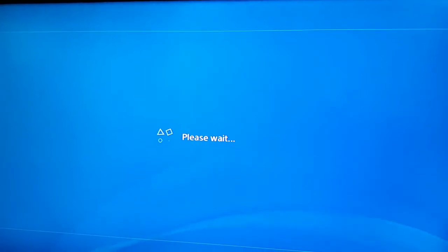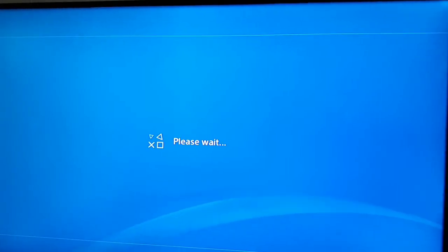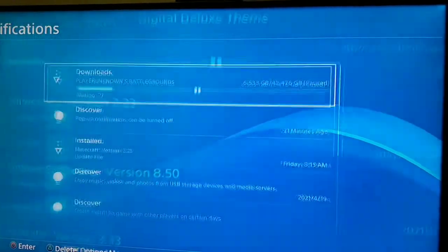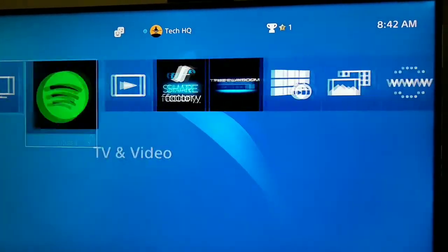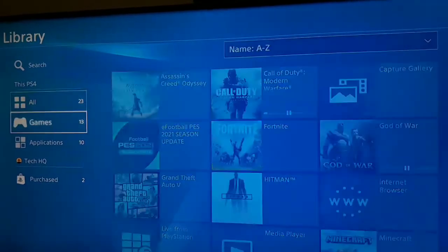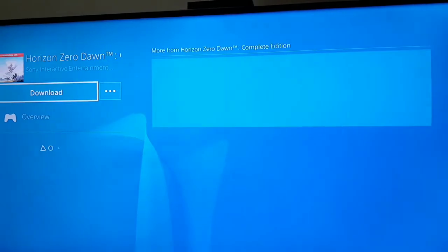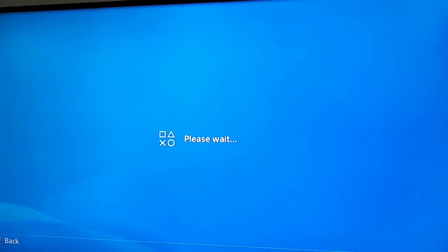Now just wait. Once that's done, go back and go to the library on your PS4. Go down and select Purchased. Under here, select the game — I deleted Horizon so I should select Horizon again — and now redownload the game.